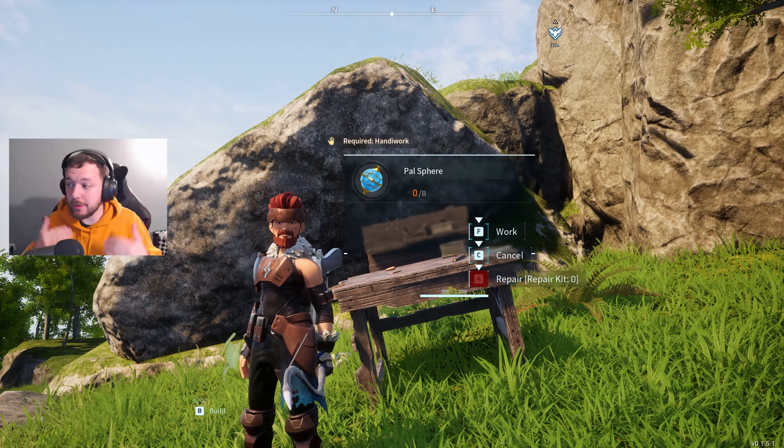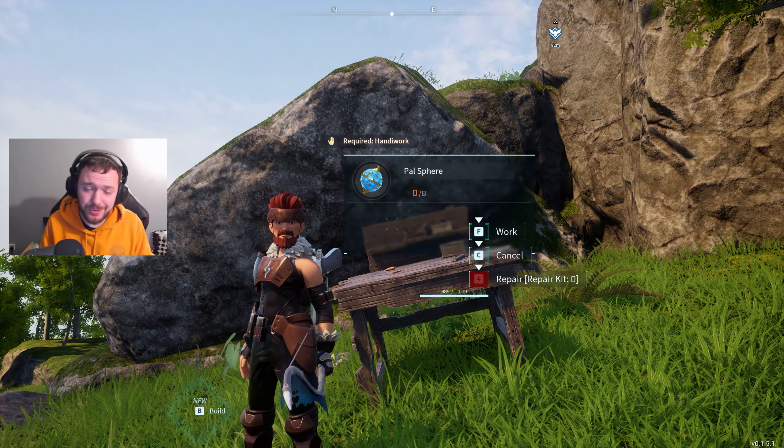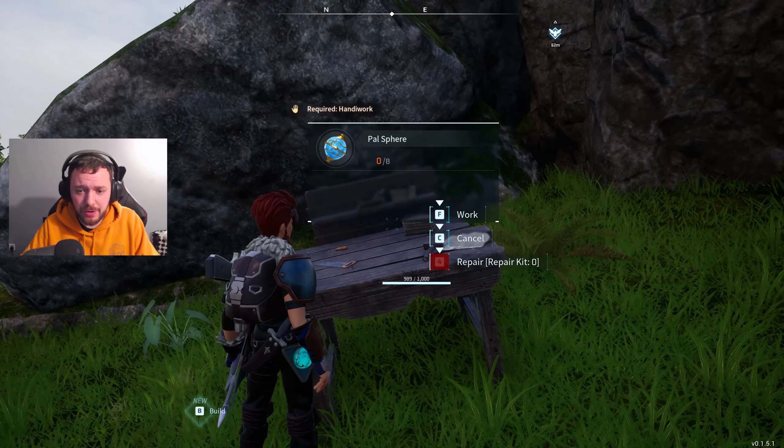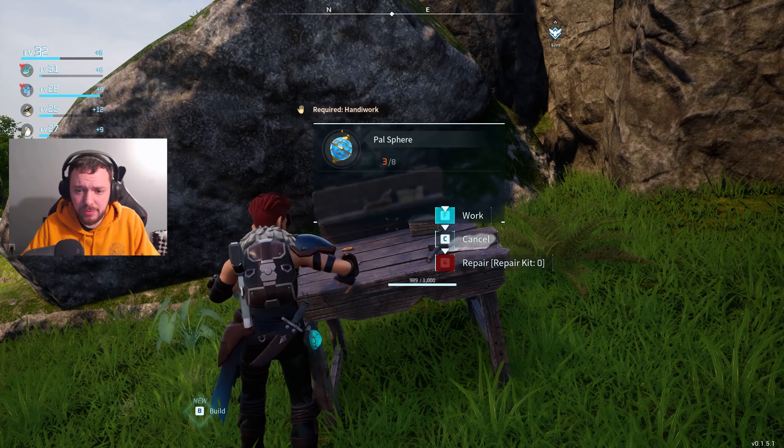Hey, how's it going guys? I'm very quickly going to be covering how you can basically make a quality of life change in Palworld to help you craft things at a workbench. I personally found that when I first started crafting things in Palworld, it was really annoying having to press and hold F to craft.